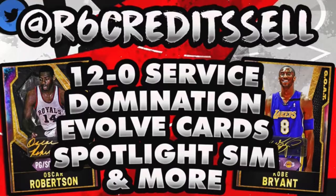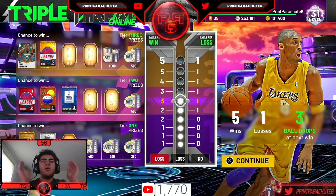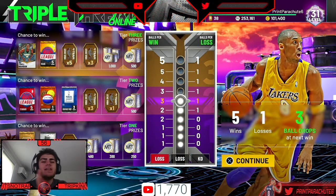You need domination grinded, you need to evolve cards, you need 12 and 0 done — hit up Rose Credit Sale on Twitter, sponsor of the video. What's going on YouTube, it's your boy Print back with another video.